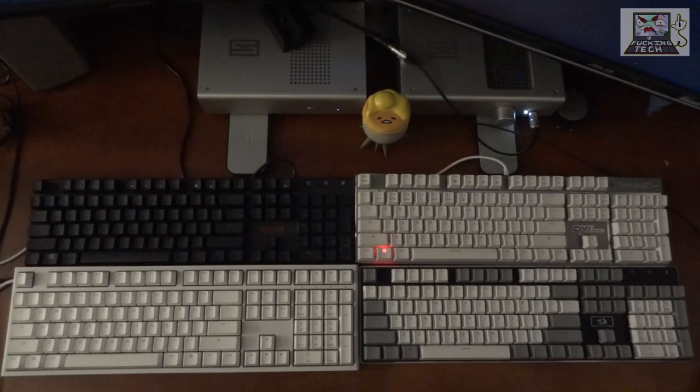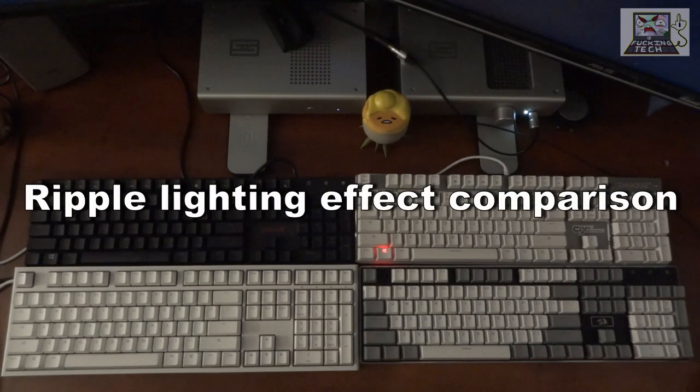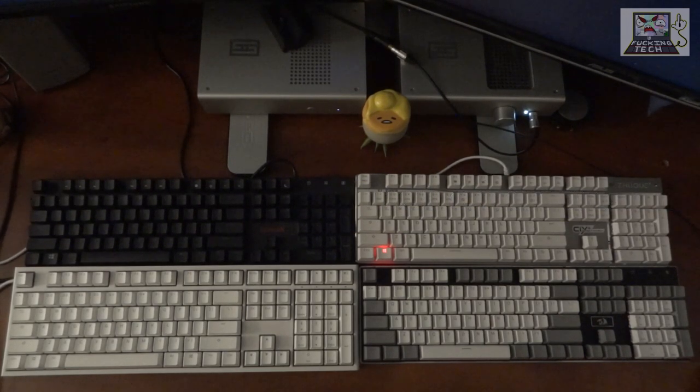Welcome to Fucking Tech. What are we doing this time? We're going to compare the ripple lighting effect on different keyboards that I have in front of me right now. All these keyboards have lighting effects — they light up when you press the keys. I'm not going to test all the various lighting effects because there are quite a few, but I want to specifically compare the ripple effect.